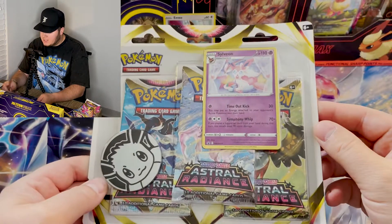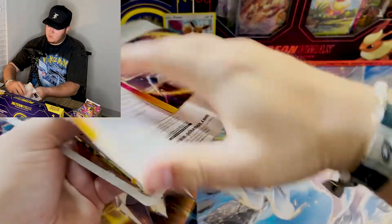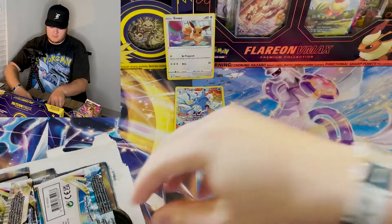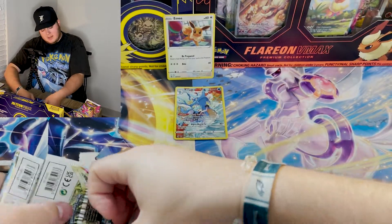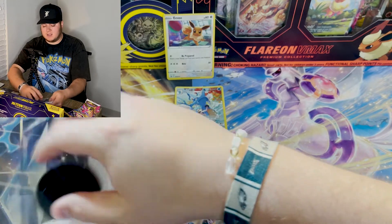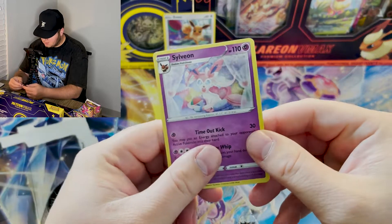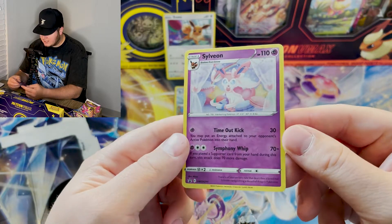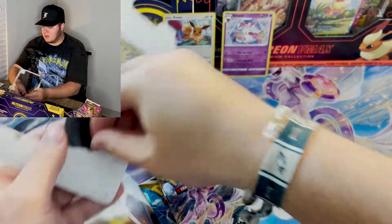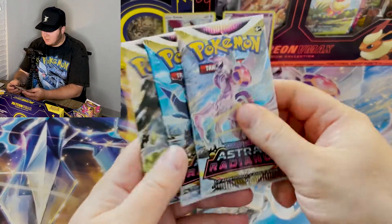This one's cooler, though, because we have the Sylveon promo card — super, super nice. Let's see what we can do here. Hopefully the Sylveon will have some better pulls for us, but like I said, you never know. We could have just gotten lucky with the pull rates as we started Astral Radiance. But I've really heard nothing but good things. Very nice Symphony Whip promo holographic Sylveon card, which is a nice touch — kind of goes with the Astral Radiance color scheme for the set.